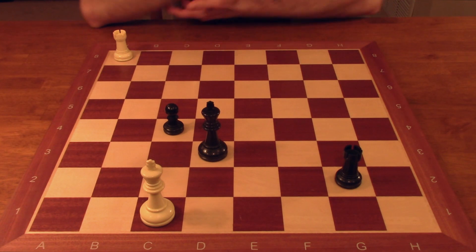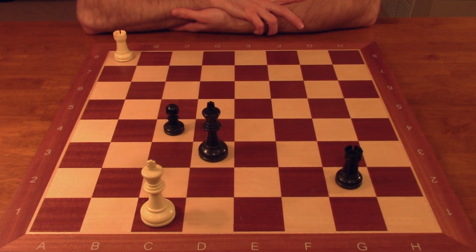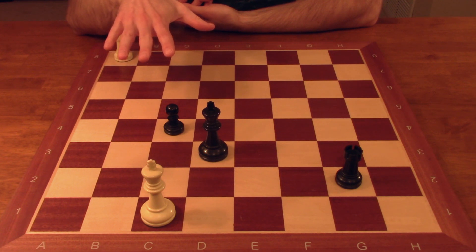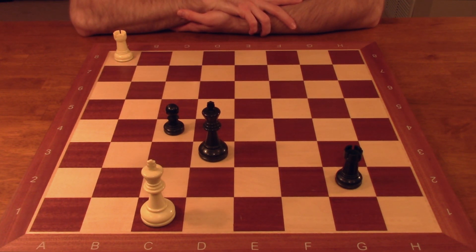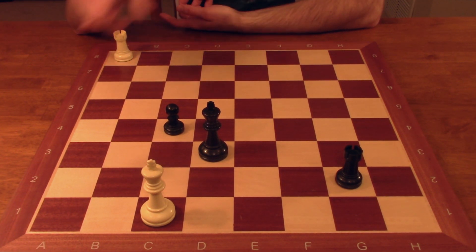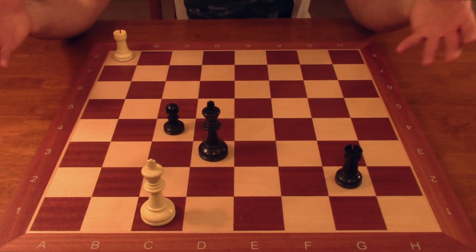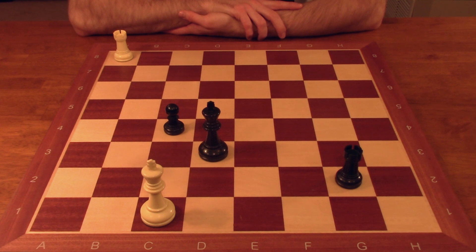Hey guys, this is John, and this is a quick tutorial on an essential rook and pawn vs. rook endgame. We're going to talk about short side vs. long side today. I've created a free repertoire on Chessable featuring this position and several other ones, so if you'd like to practice some of these need-to-know endgames, cruise on over to the site and do that. The link is in the description below.